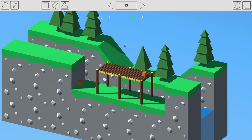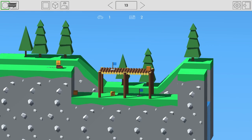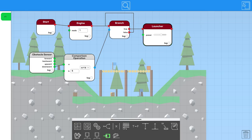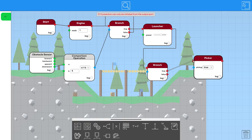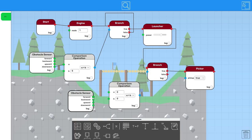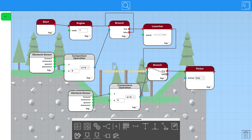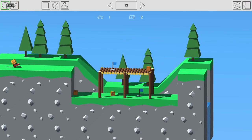Wait, I still don't understand — am I supposed to deliver the chest on the car? What if I do a picker instead of a launcher? Set up a branch loop where if the forward sensor is greater than zero, pick up. Maybe the issue is I need to launch the first one and then pick up the other one that I'm pushing, so I go across the finish line carrying one.